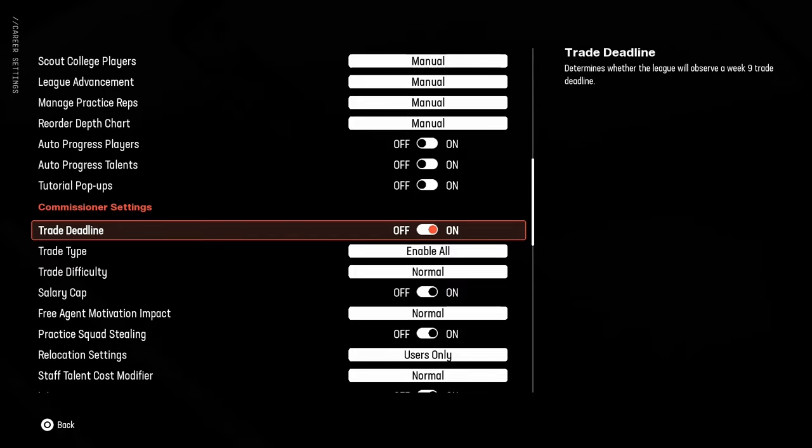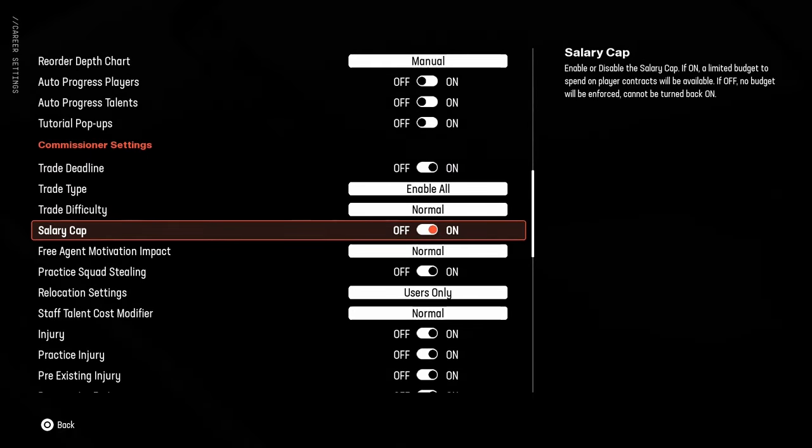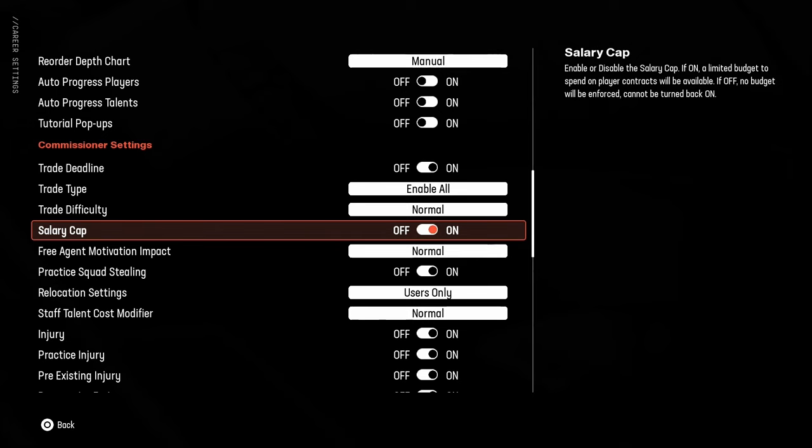Commissioner settings covers things like your trade deadline, difficulty, and salary cap. You can turn the salary cap off if you just want to have fun and go crazy, but just know you can never turn it back on and things will get pretty hectic with the teams you're playing against. If that floats your boat, by all means go ahead.